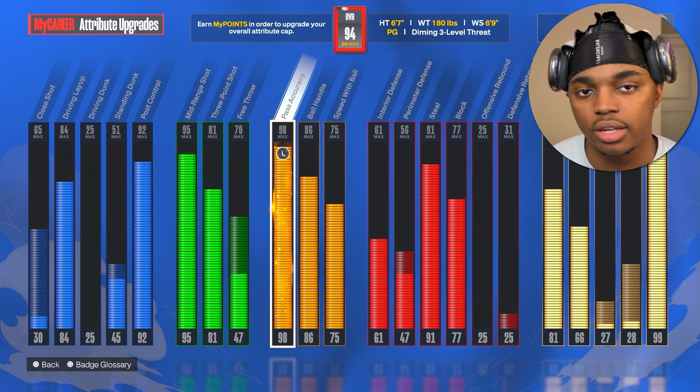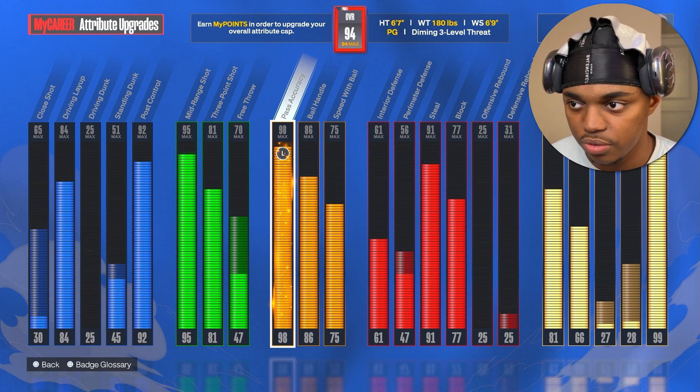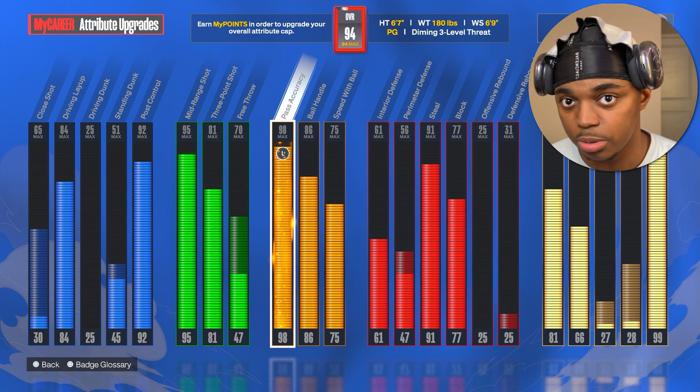Do not go higher than 92 on pass accuracy, because once you start going past 92, the badges start becoming useless and it wastes a lot of attribute points.